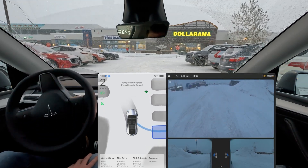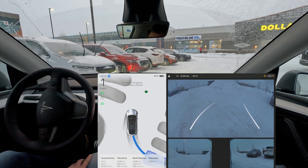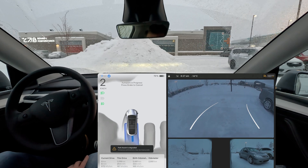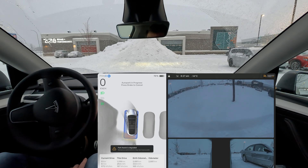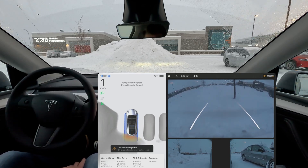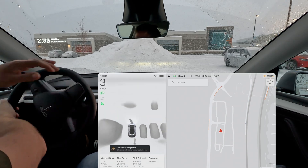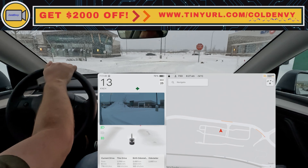I'll pull up my backup camera here so you guys can see what kind of conditions we're dealing with. That's pretty cool that even in these conditions you can use auto park. It probably has a set of dimensions it utilizes to park between or next to vehicles. The spacing is not really ideal but it still works, and on my left-hand side there is a big pile of snow but there's still enough space for me to get out. Pretty good — that's a very quick auto park test with FSD version 12.5.6.3 in very snowy conditions.